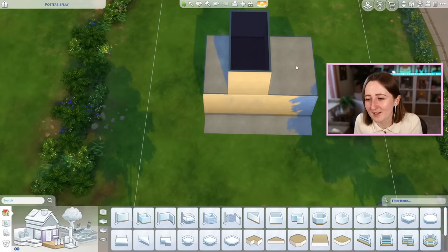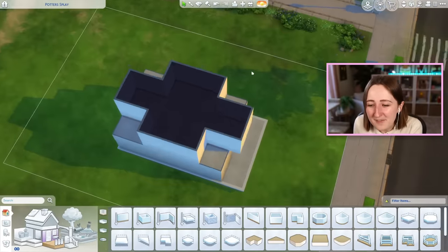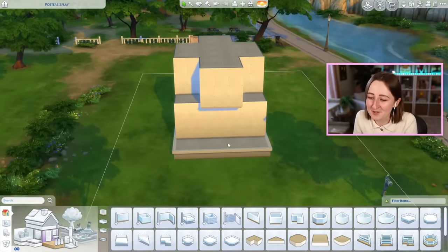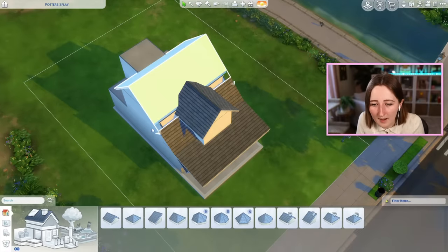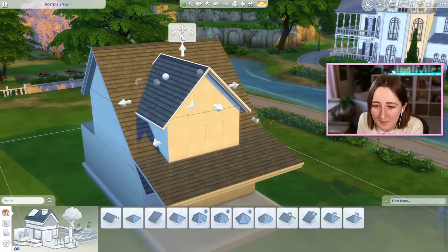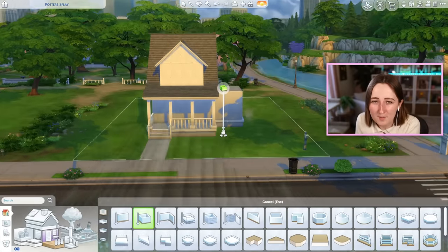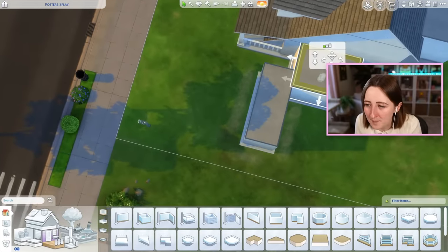It's only a 30 by 20 lot, so hopefully it doesn't end up being too big by accident. I'm thinking it should be kind of long and skinny — I realize this is a bit of a weird shape, but once I get the roof on it's gonna make way more sense. I'm picturing something like this for the roof, and then I want to add in a bunch of extra bits to the main shell of the building.